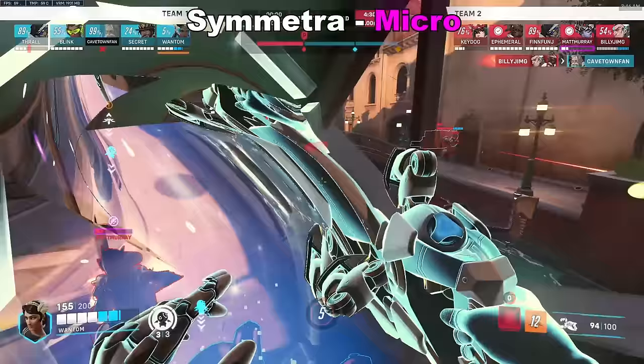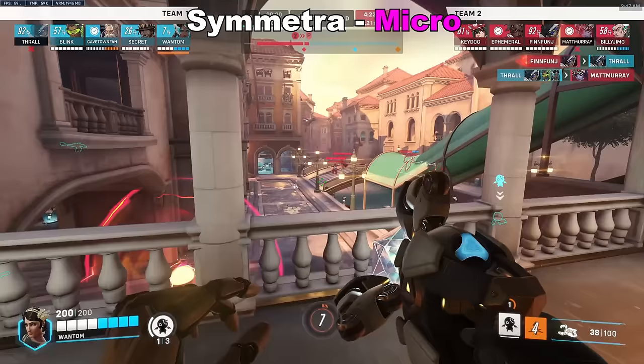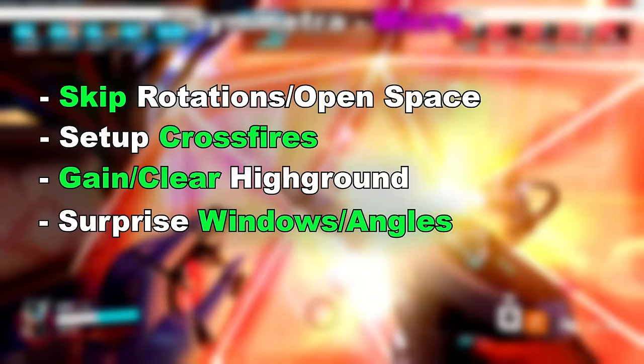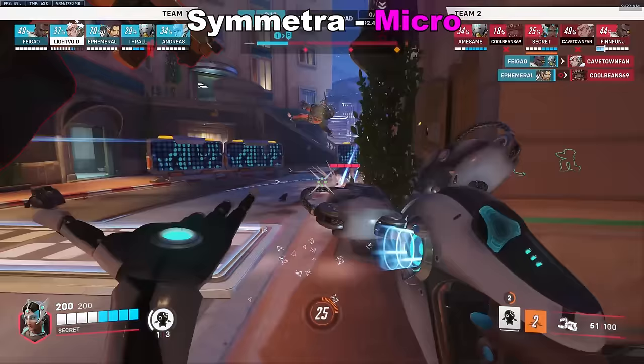The complementary or even alternative flex DPS to Mei is Symmetra. The real value is primarily from the TP, and there are so many uses. As a summary: you can use it to skip rotations or big sets of open space, set up crossfires, gain or clear high grounds, set up surprise windows or angles, rush onto a target or a group, flip the map, and more. There'll be a ton of visual examples showing this, so be sure to stick around.